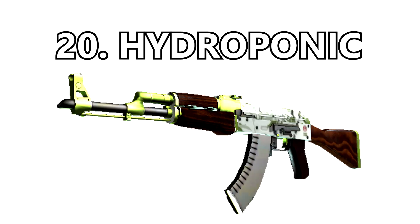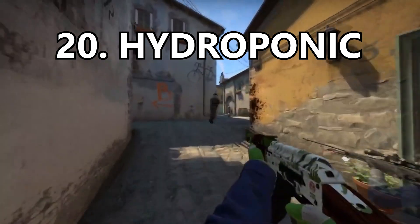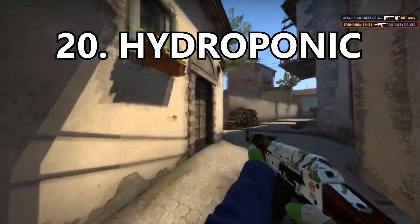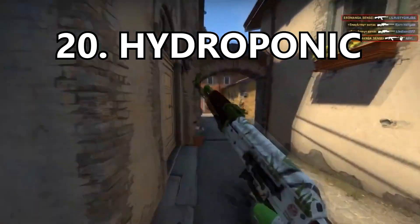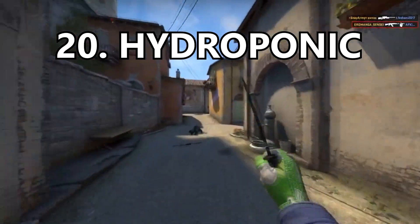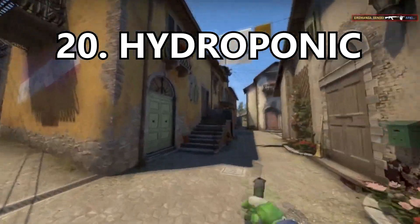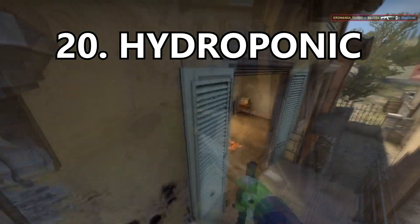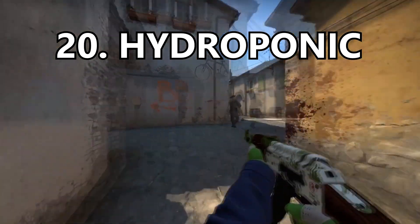Coming in at number 20 is the Hydroponic. A lot of people love this skin because of the leaf design and how well the green works with the wood finish and the white metal. However, I'm not a big fan of it because of the lime green — I just don't like green. It costs a lot, but if you're a collector this is definitely one of the skins you're very familiar with.